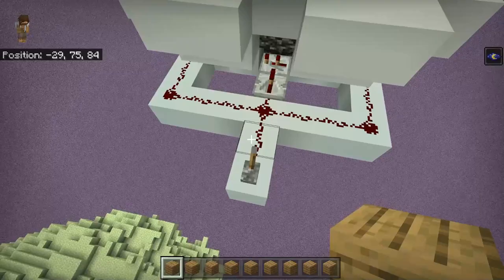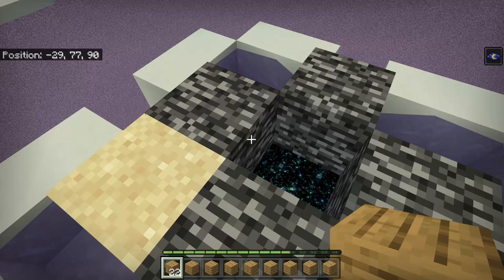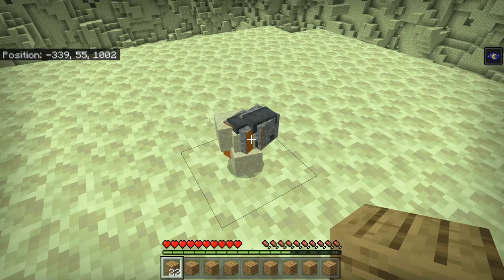We've gone AFK long enough. I've got to make sure to be in survival, but when I go through there should be some blocks, and of course we won't pick them up. As you can see we got ourselves some gravel, some different types of sand, and of course the best item — the anvil.